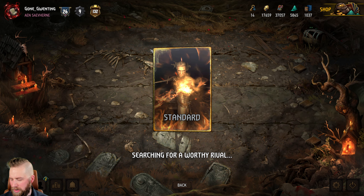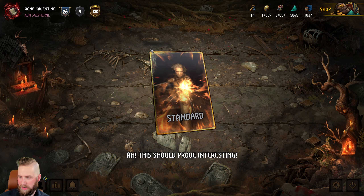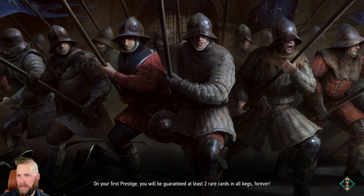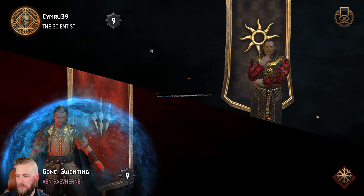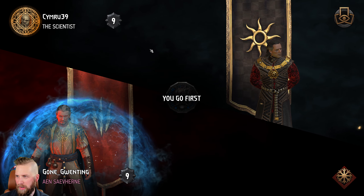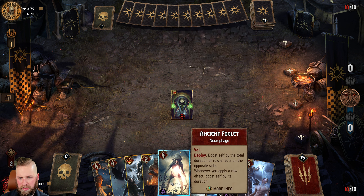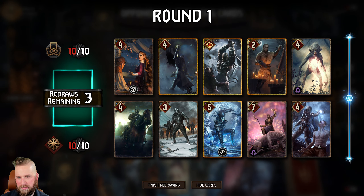It does do two damage a turn if they have something on that row but you still get the value. Like if you have three of them and you play Ard Gaeth and they have nothing on the board, that's still six points to each one - so it's 18 points plus whatever damage value you're actually getting out of that, just by playing Ard Gaeth because it's three on each row.